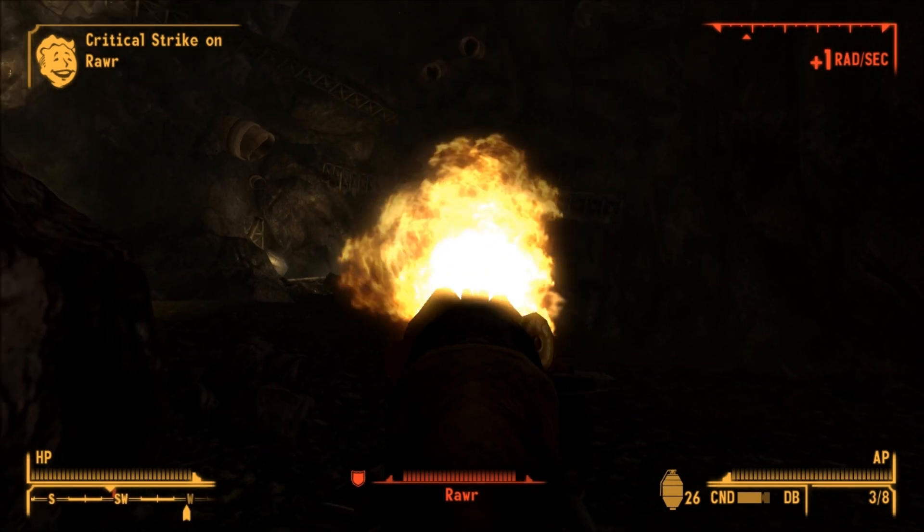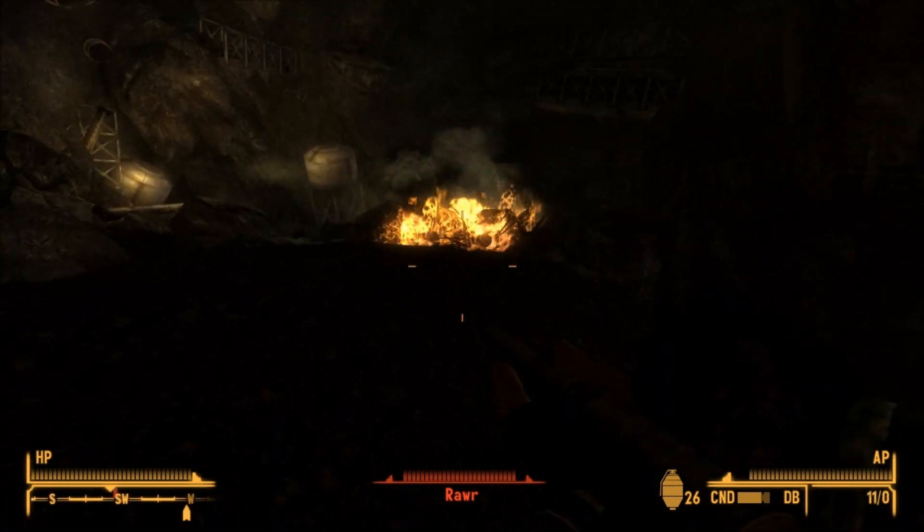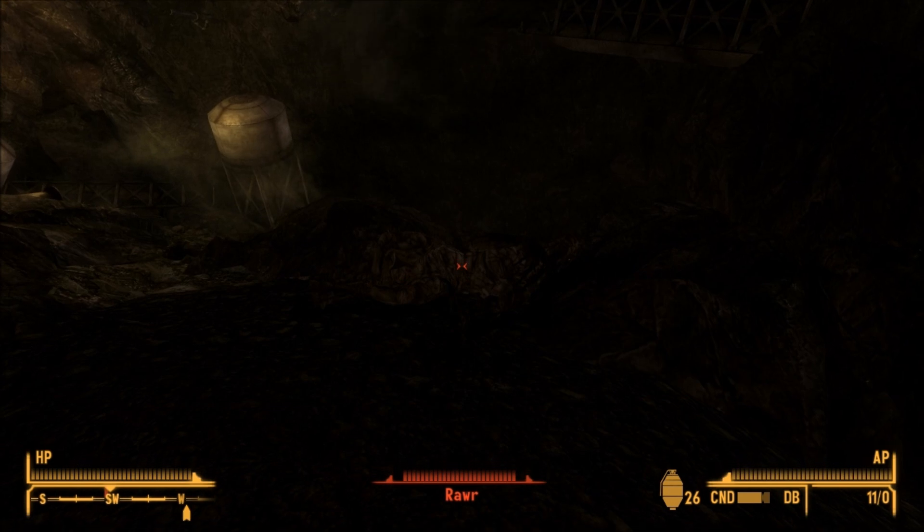Inside this cave you're going to find Raar, an insanely powerful Deathclaw with a high armor rating, high damage — he will definitely kill you in one hit.